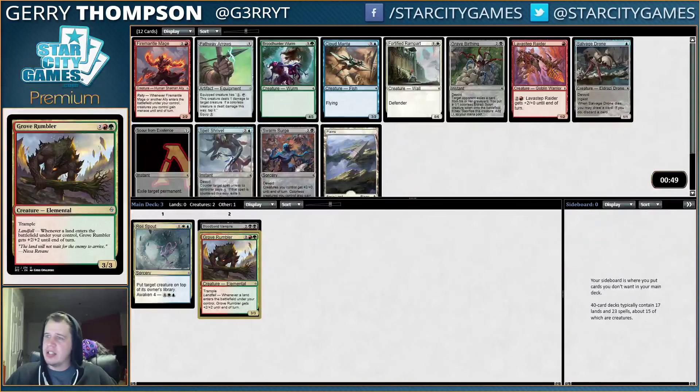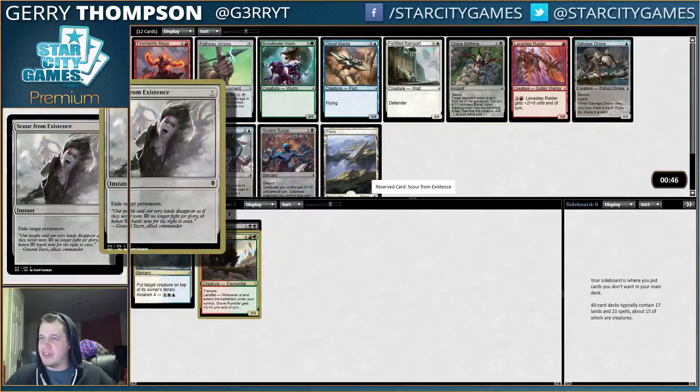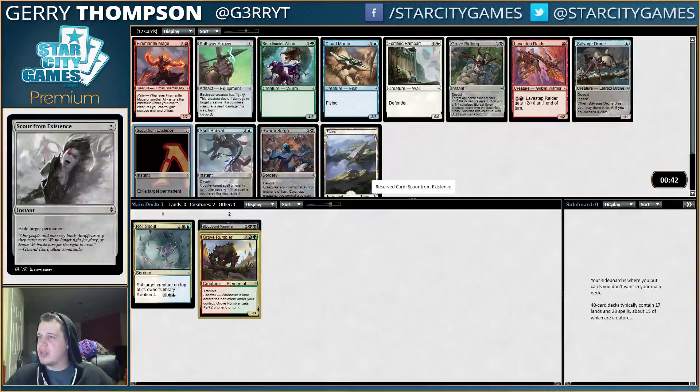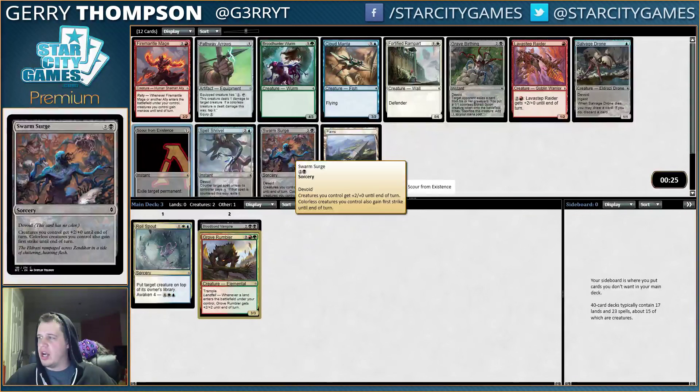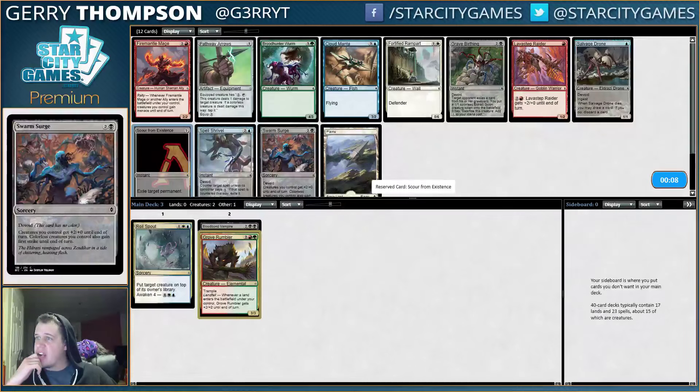And then this pack, we have a giant M — or half an M, I guess, with the Scour from Existence. There's a lot of devoid stuff, like Swarm Surge and Grave Birthing, both reasonable but not very powerful. Swarm Surge is one of those cards that either floats super late, or it's a card that you get to pack three and you're just like, I would take Swarm Surge over anything because it's so good in my deck. But because it usually floats way later than it should, I generally don't take it very highly. I don't know what I want out of this pack — this is pretty bad. I guess I'm just taking the Surge.